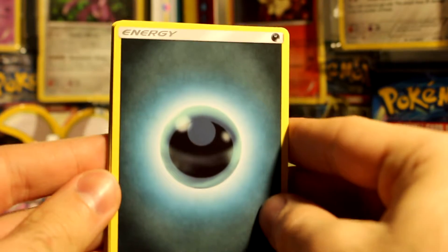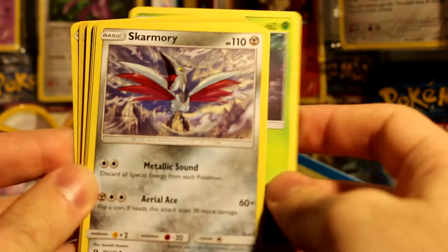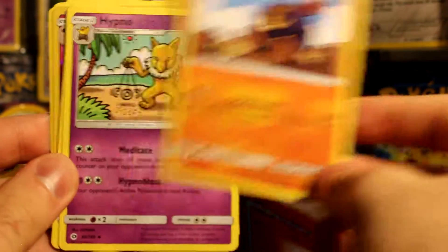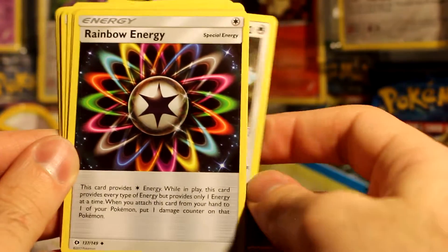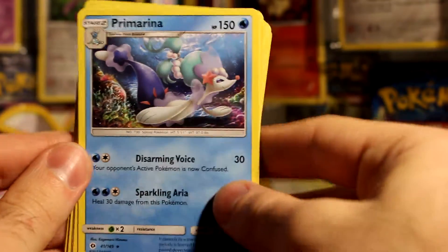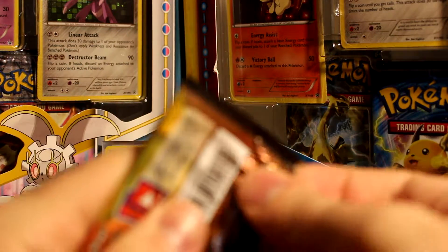Now thinking about it, this is actually the same amount that comes in a pin blister, but pin blisters don't come with a promo card. We might not pull too much — the three-pack stuff is very touch and go. Got a Dark Energy, a Morelull, a Steenee, a Caterpie, a Sandygast, a Roggenrola, a Hypno, a Trumbeak, a Rainbow Energy that looks really cool, a Granbull Reverse Holo, and a Primarina regular rare.